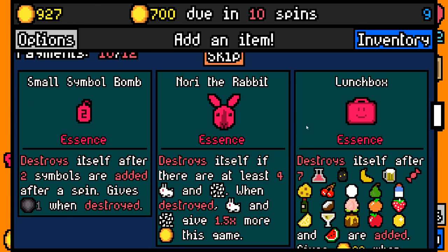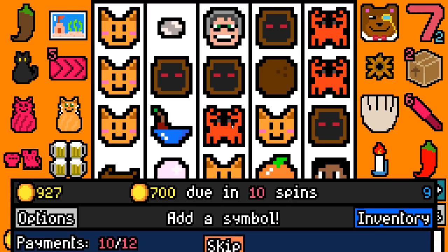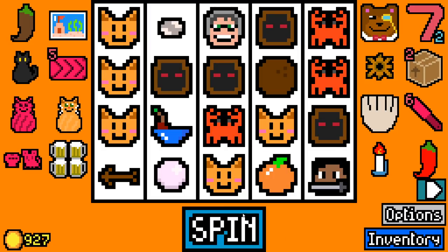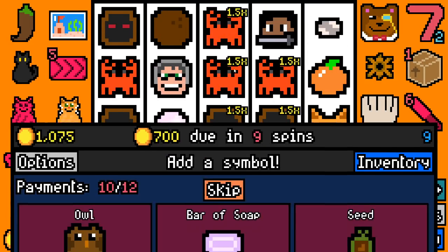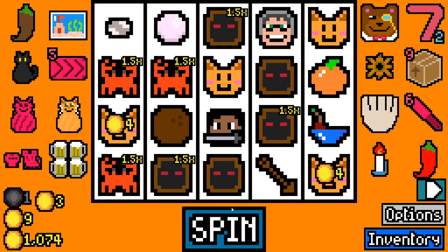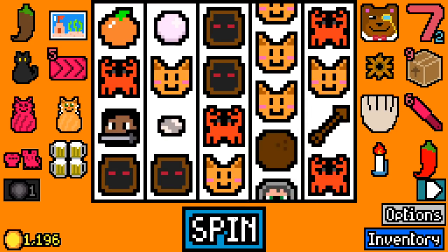We're going to add lunchbox essence and rusty gear essence. We're going to add sort of an anvil — that would have been another thing that works well with the beverage build. The crabs and the cultists both got buffed from rusty gear essence. Who do I get rid of? There's another fruit bowl, there's another cat — it's got to be done.